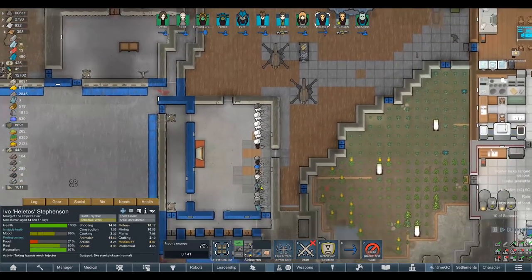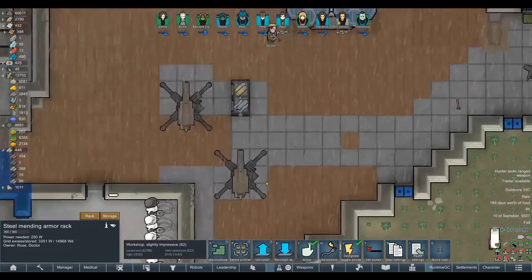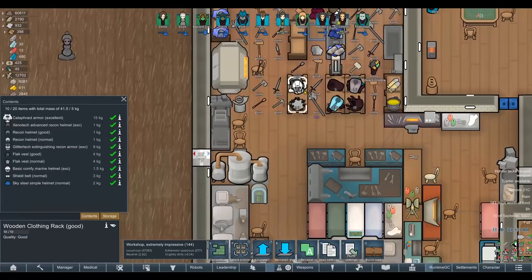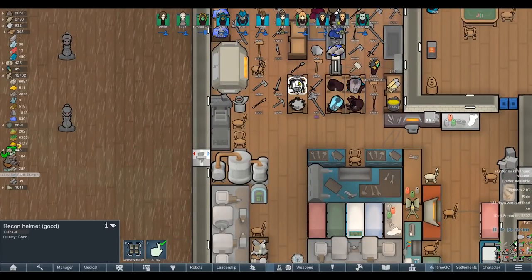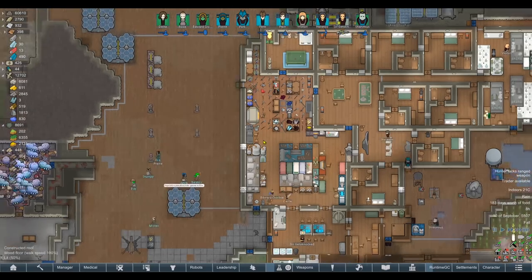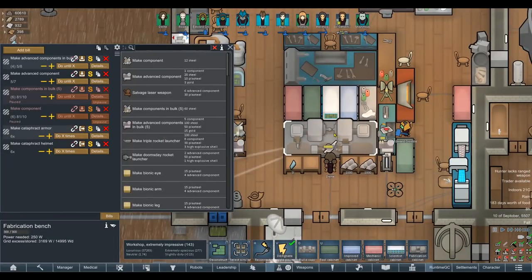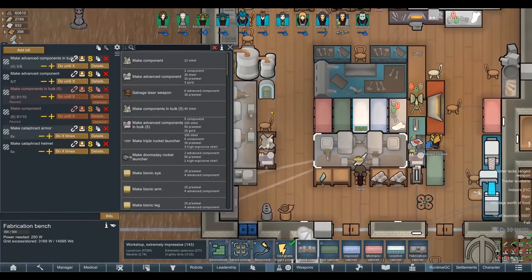Take Lazarus mech injector — there we go. We'll make sure these guys are going in cataphract armor as well. Got the helmet on that one but no armor — where is the cataphract armor? There it is. I don't know why they're holding it there rather than taking it straight to the armor racks — it's like they have to put it in storage first. Let's tell them to throw it on the floor; that way the Hornibots might take it straight to the armor racks this time.